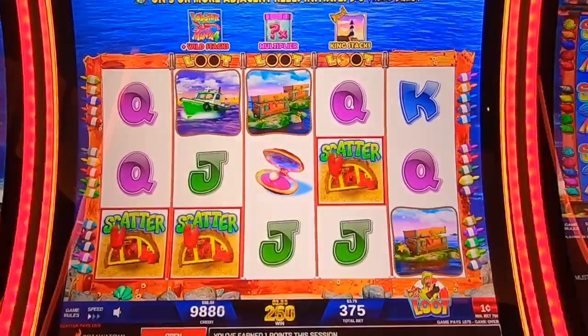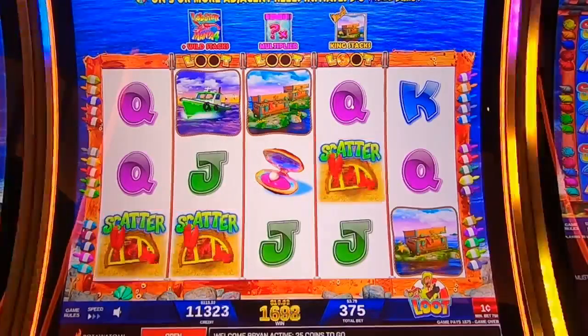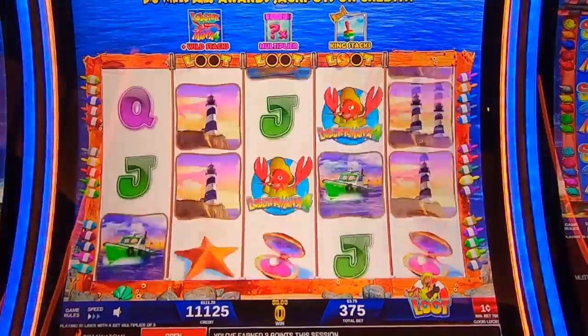Scatter! Oh, look at that. Scatter pays pretty good. That's a good first bet — 1875. 1875 for three scatters? I'll take that every day.